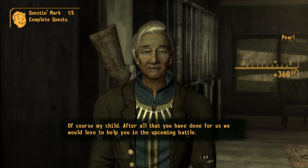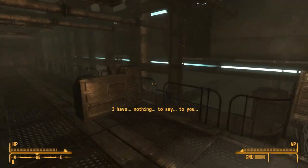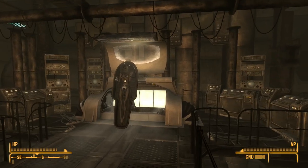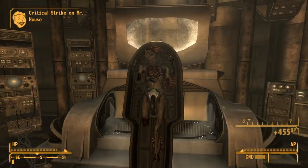And then I return to Pearl and get the Boomers to help for the second battle of Hoover Dam. Now we deal with Mr. House and we basically just do what we usually do — we use the Platinum Chip to get into his control room and we kill him.